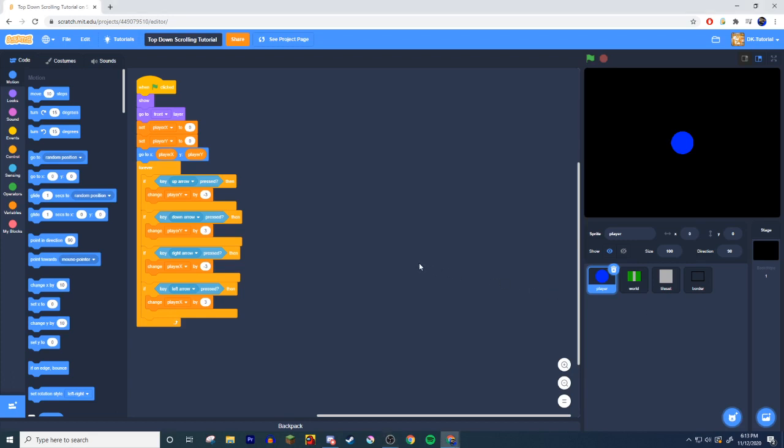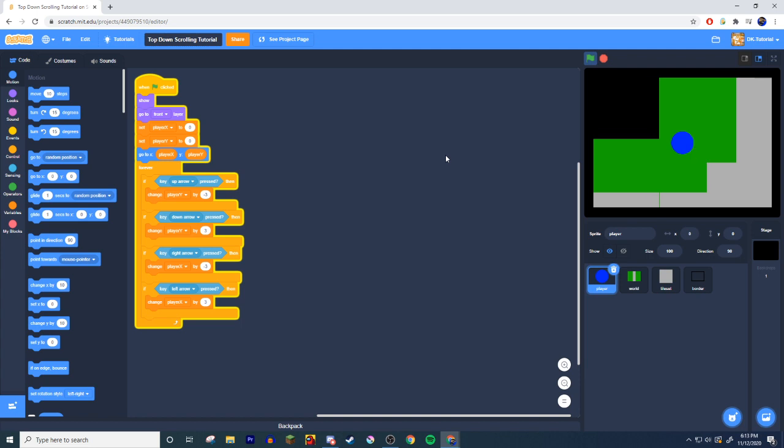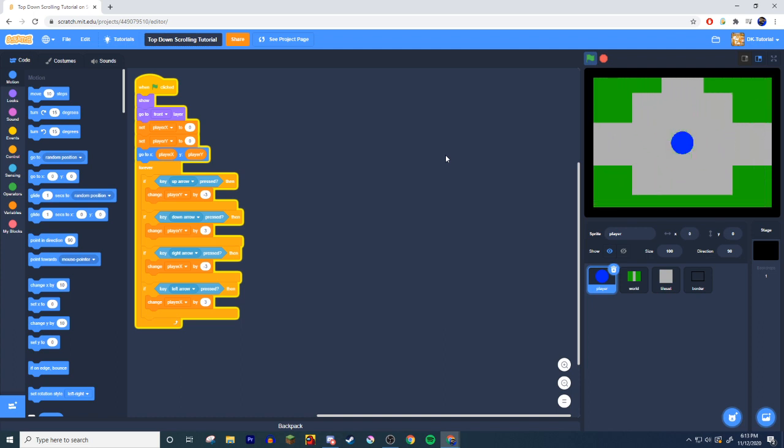Welcome back to the top-down scrolling tutorial. In the last video we covered basic movement and map connections. Today we're going to cover wall collision, and static NPCs and moving NPCs. Static NPCs are ones that just stay in one spot, and moving NPCs are ones that can move around. Let's get right into it.